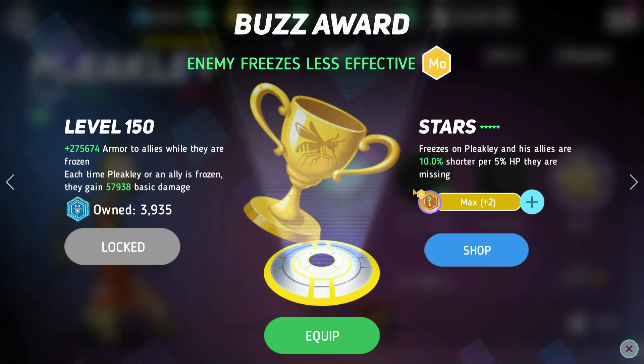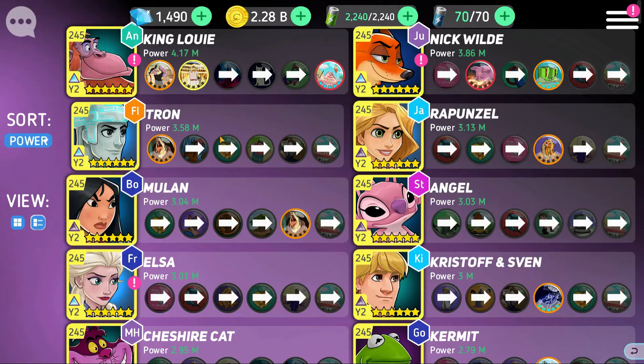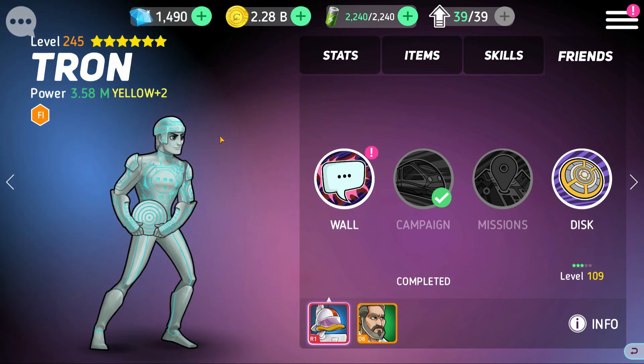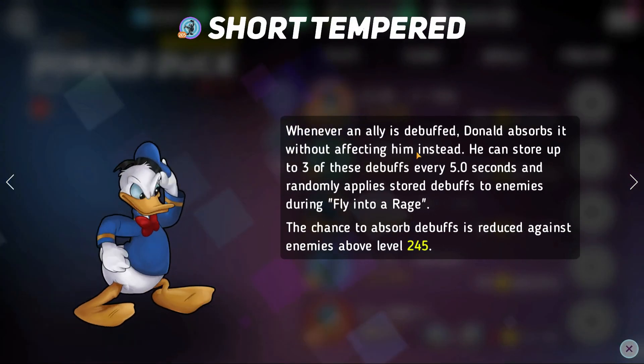Pleakley with his Moana disc reduces the amount of time allies are frozen by 10% per 5 HP they are missing. When Pleakley or his allies get frozen by Mr. Big from any source, this reduces the time you spend frozen — similar to how tenacity works against freeze teams. Tron's white skill can also remove any buff the enemy has, stripping the armor and shield that Mr. Big gives himself — not the best counter but it definitely helps.